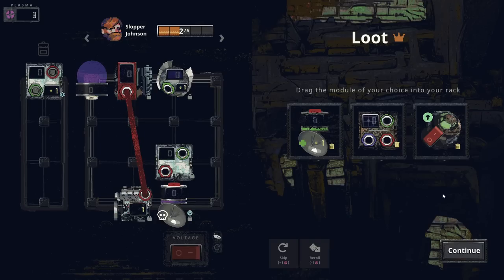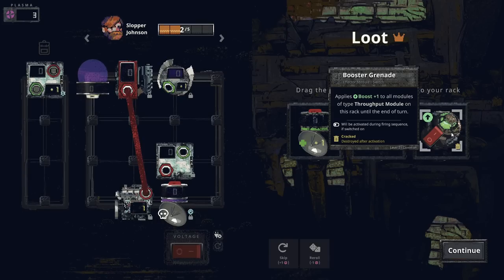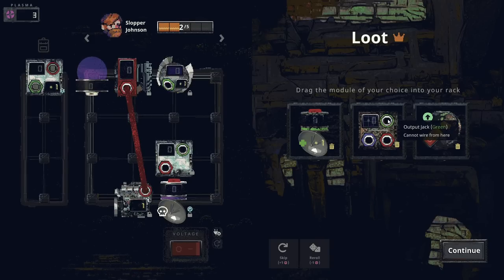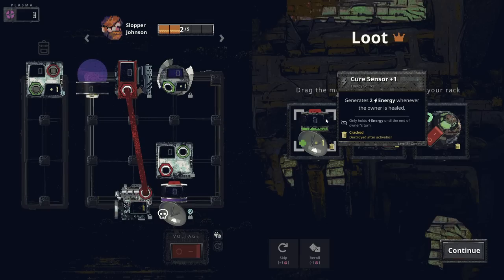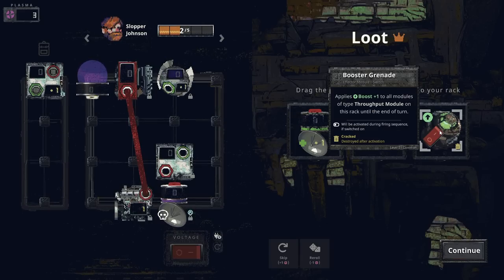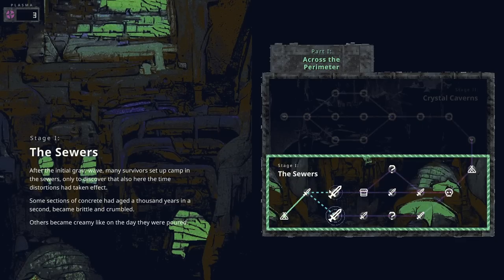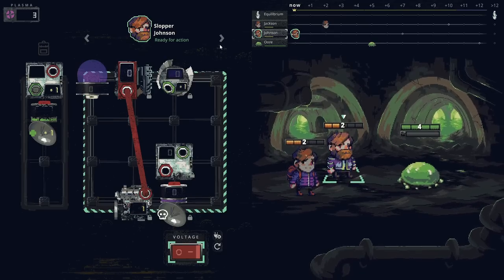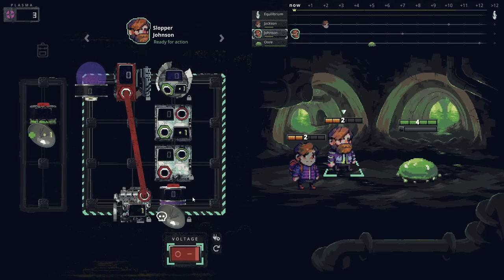Generates two energy whenever the owner is healed. Applies Boost One to all modules of type throughput module on this rack until the end of the turn — I don't think I have a throughput module. Merge two currents. Destroyed after activation. Generates two energy whenever the owner is healed — cracked. These are all cracked. I really like the red bonus though — the red output seems strong. I want to check out what a shop situation looks like. The crack is gone after use — that's important.